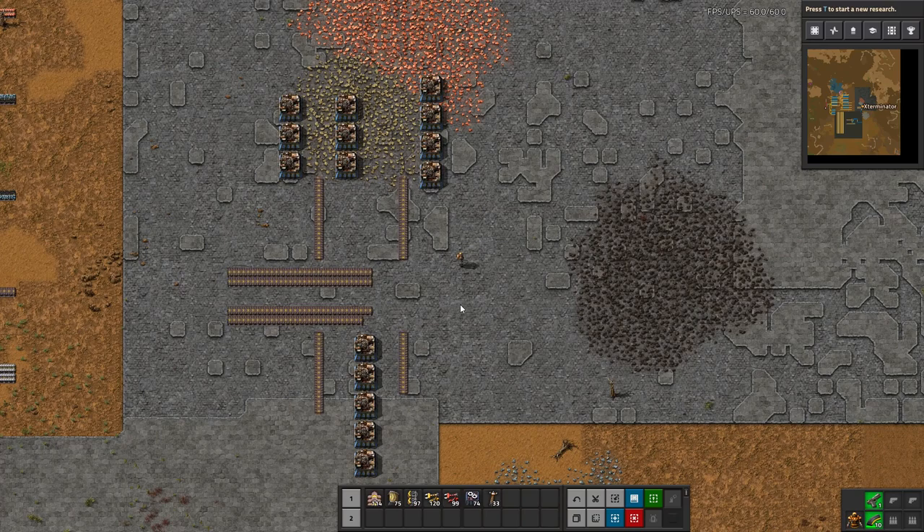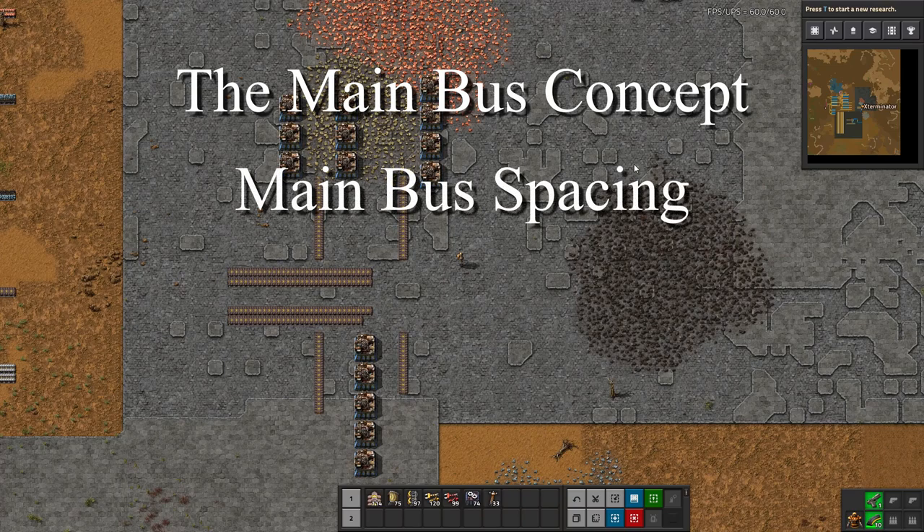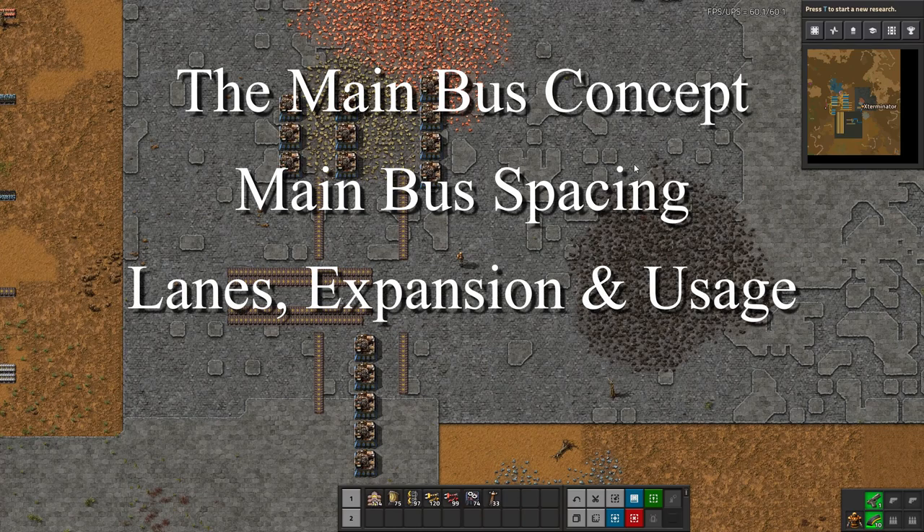Someone gave a suggestion to cover the concept of the main bus, and they said they struggle with giving themselves enough room and expansion slots in their main bus. That's what we're going to do today. The four main topics we're going to be covering are: the main bus concept, main bus spacing, how many lanes you should have, expansion plans, and what to put on the bus.